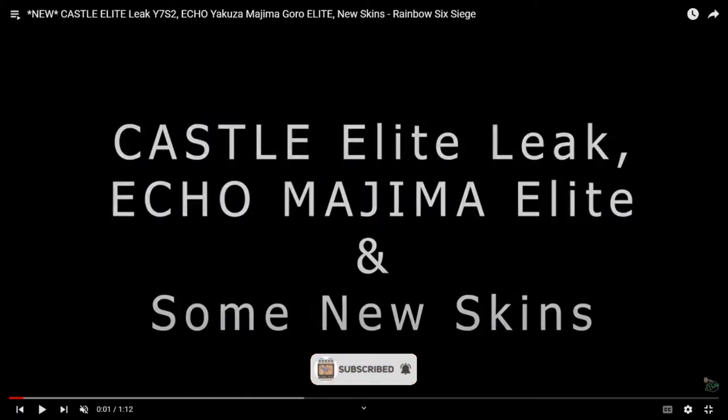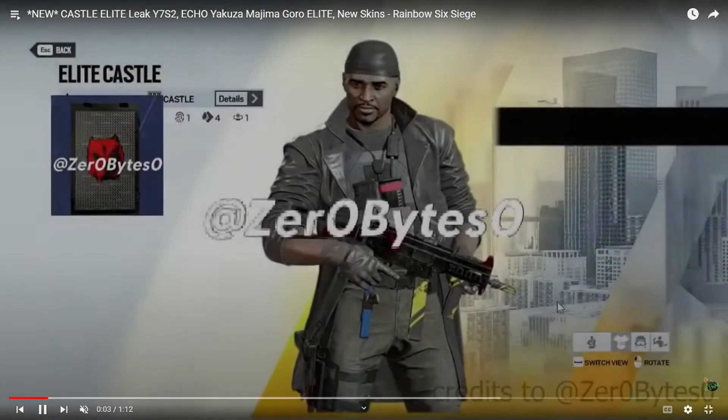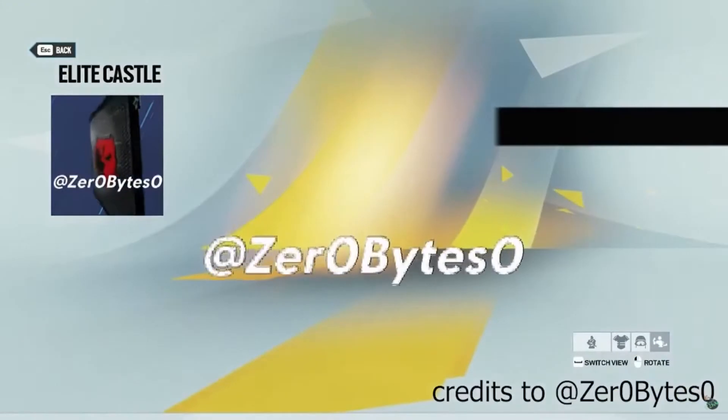Hello, so this is a new Rainbow Six video. We're gonna be looking at the Castle Elite, the Echo Elite, and a couple of new skins. We're mainly gonna focus on the Castle one, as I believe he is the only base character that doesn't have an elite skin. This should be interesting — it looks like it'll be next season. Not what I expected it to be.